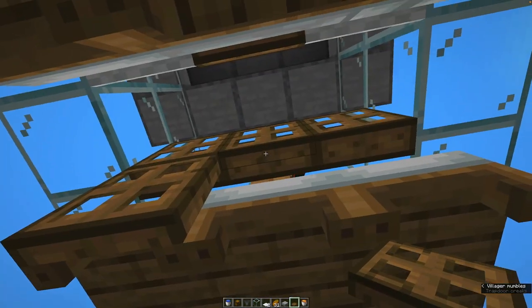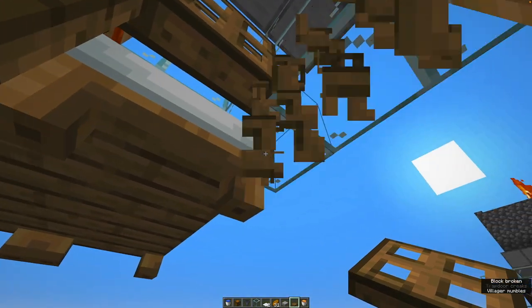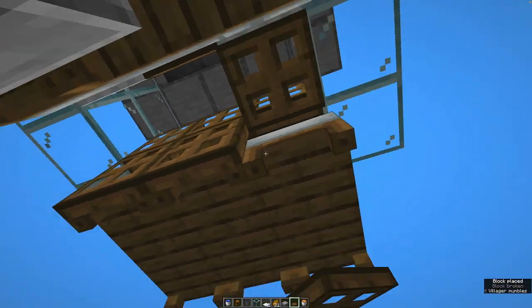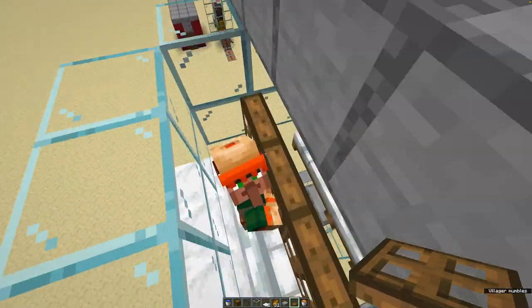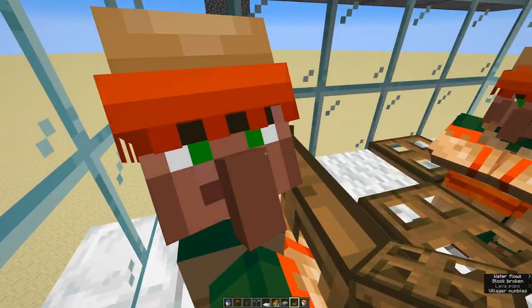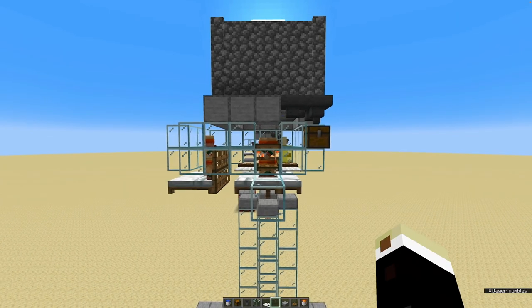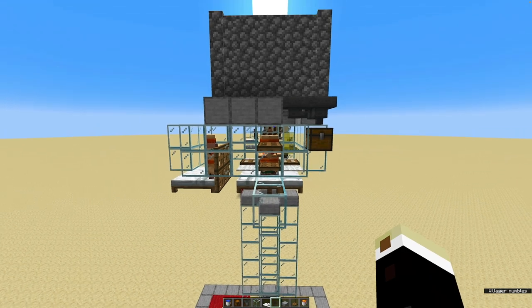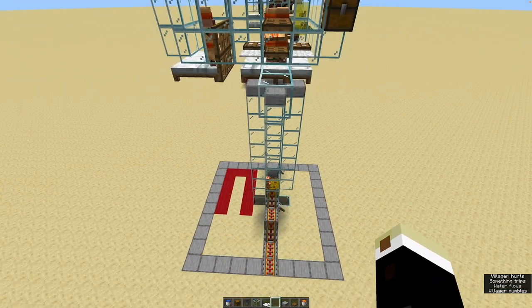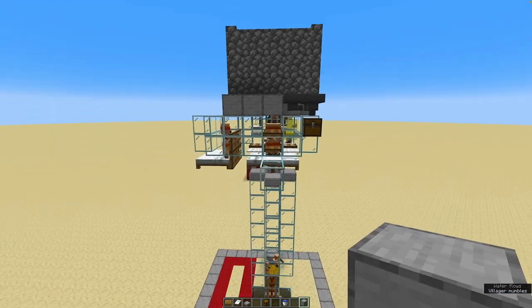Hi, editing Fab again here — this is the moment where I realized I placed these wrong and they were preventing the villagers from breeding. So I'm just replacing them like this. You can see they need to be two on the outside of the beds. Love is in the air — and a baby hit the ground!